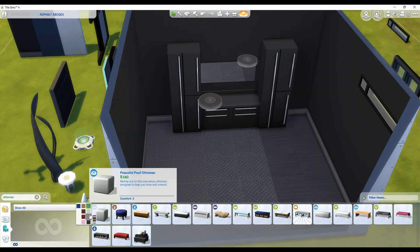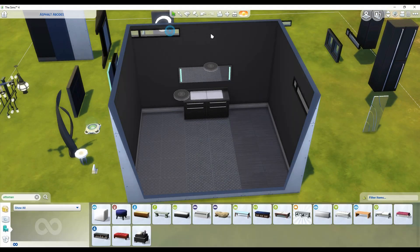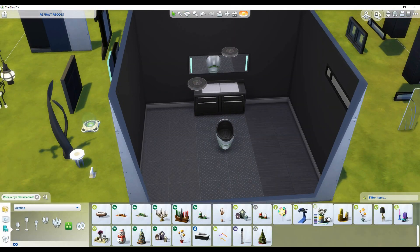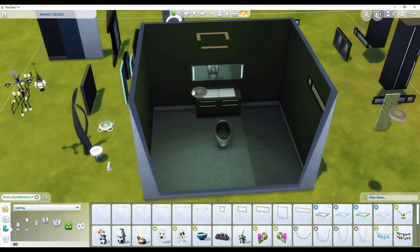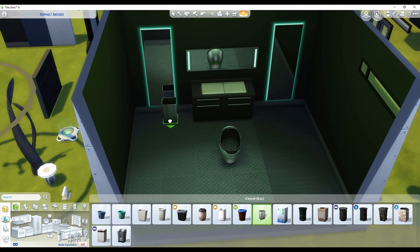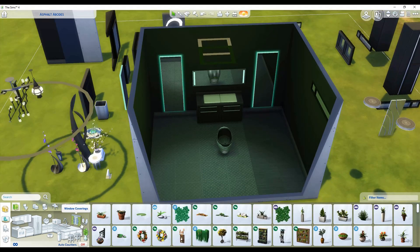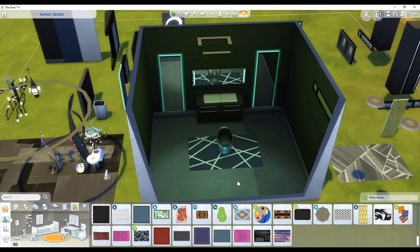Just make sure that you enable move objects on and that you enable the show hidden objects debug cheat so you can have everything included in this nursery in your gameplay. There are two things I did with this nursery that I've never really done before. I created a makeshift changing table — you can see under the mirror I placed two counters and then added an ottoman and used move objects on to push it inside to make it look like a changing table.